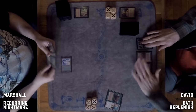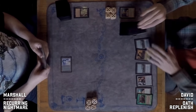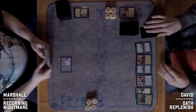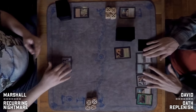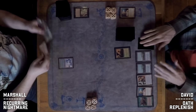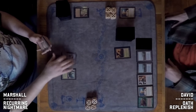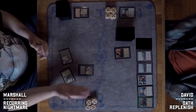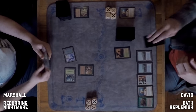Game two starts with Marshall casting a Duress, which was actually in the sideboard. David's hand shows a couple of Enlightened Tutors, a Terravore, a Swords to Plowshares, and a bunch of lands. Marshall keeps his hand.